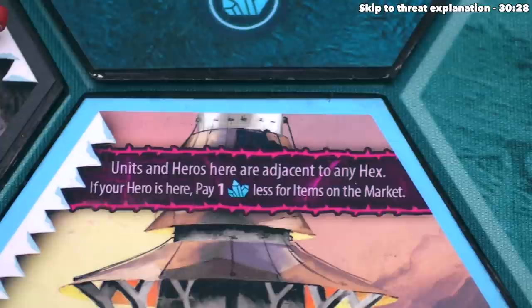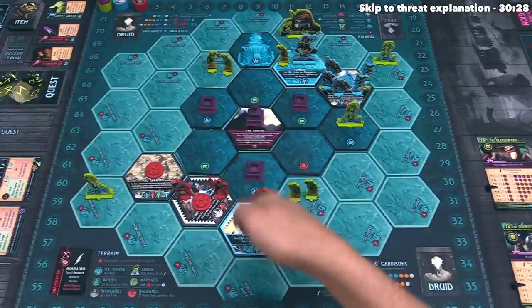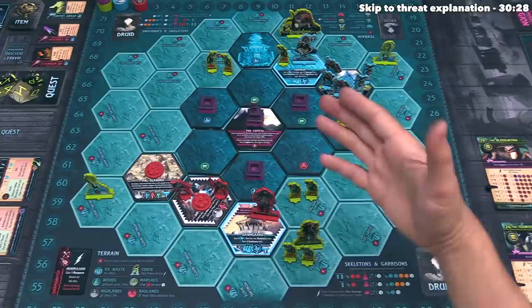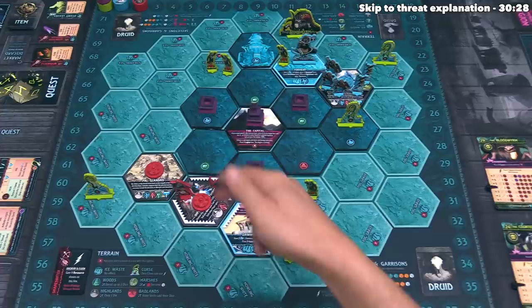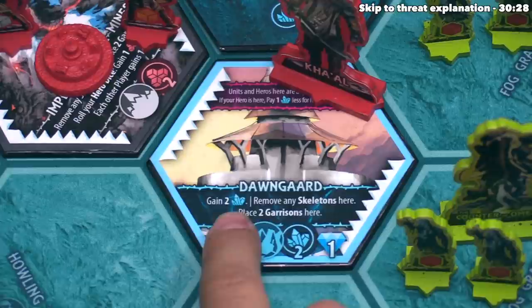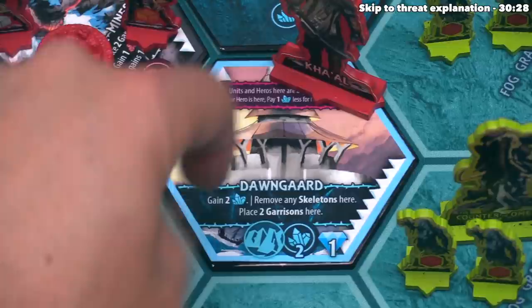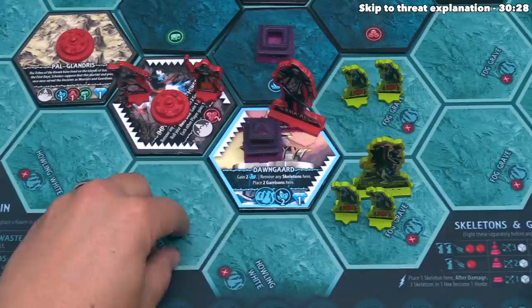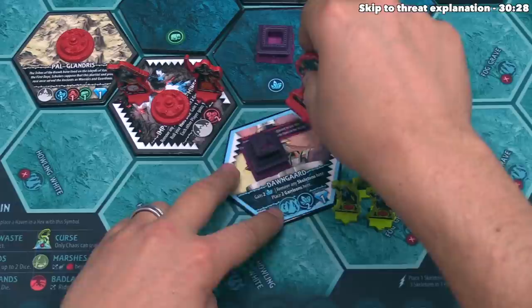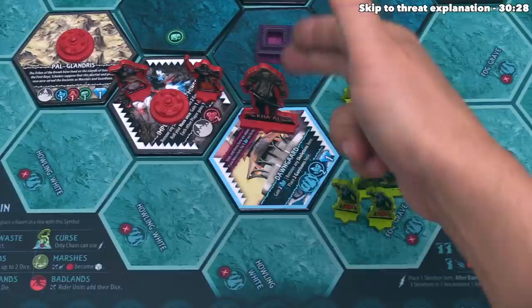From a sea tower you could move your hero to literally any other hex, and if you have units on a sea tower you could command them onto any hex on the entire board — very powerful for moving units around, especially if you build a haven there. The specific tile is Dawnguard: the red player gains two salt, any skeletons are removed, and two garrisons are placed on top. Red rotates the hex so units at the Imperial Slave Mines can move onto this spot to attack the garrison, clearing the way to potentially build a haven here.